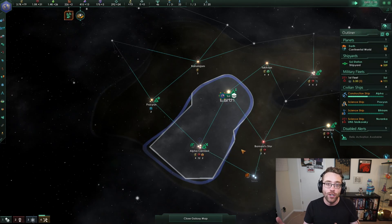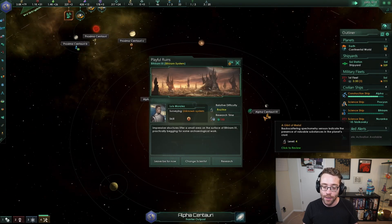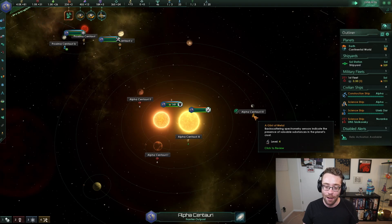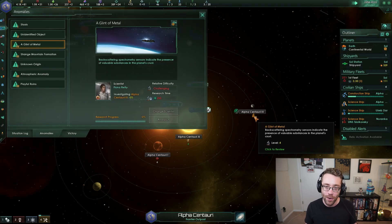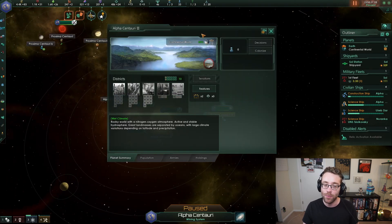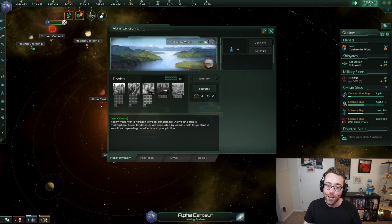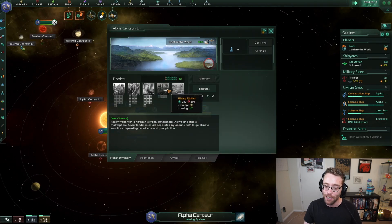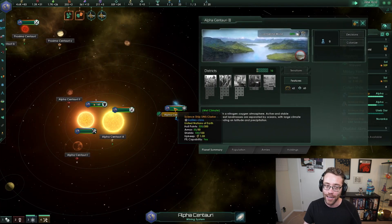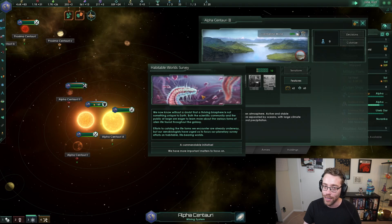It might even have some decisions that we're going to need to make in the process of that. In the process of researching that anomaly, you can actually find out a little bit more if you want to know what's going on by clicking on the anomaly here. You can see that a glint of metal has activated our sensors - they indicate the presence of some valuable substances in the planet's crust, which is actually kind of surprising because when we looked at Alpha Centauri, we felt that it's not actually that rich in minerals. So what is that metal? What is that resource? Why is it there? Should we care about it?